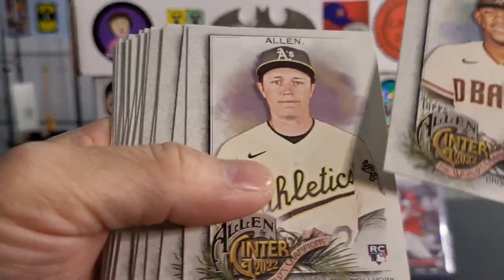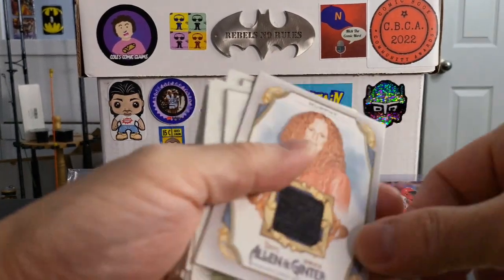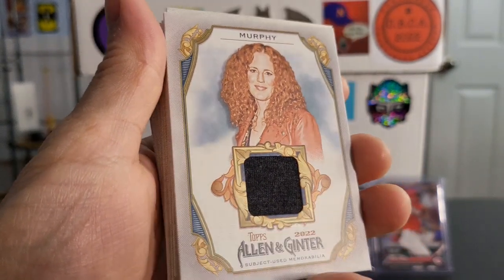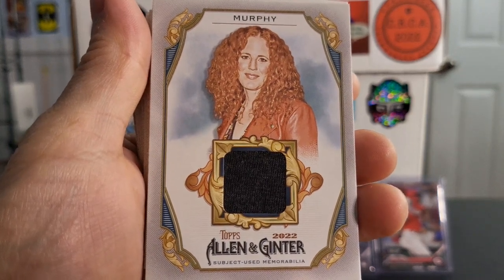Let me know what you guys think about this Allen Ginter. I like the cards — I got a nice relic hit there. That is Morgan Murphy Comedian — got a nice relic. Let me know what you guys think about this blaster box, and I'll talk to you in the next video. Take it easy, bye-bye.